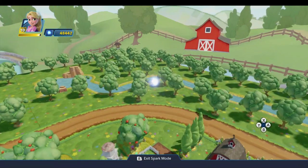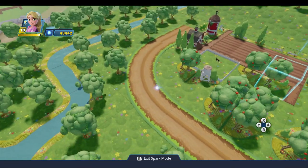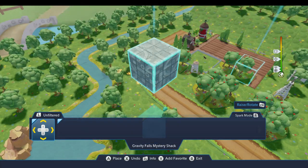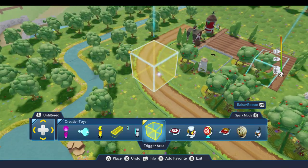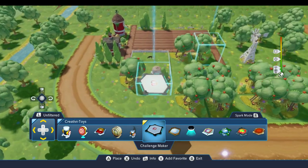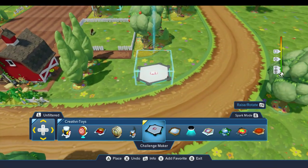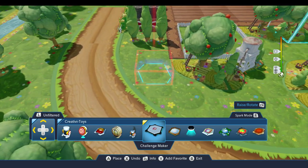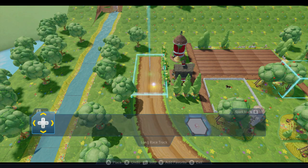We've got a place over here for our horse and now we're going to set up a little horse race — that should be fairly easy to do. This is going to be similar to the path-based air race I did in an earlier video. We'll come under Creativa Toys and there are just a few pieces we'll need. We'll need a challenge maker, and I'll put this right over here near the start of the track.